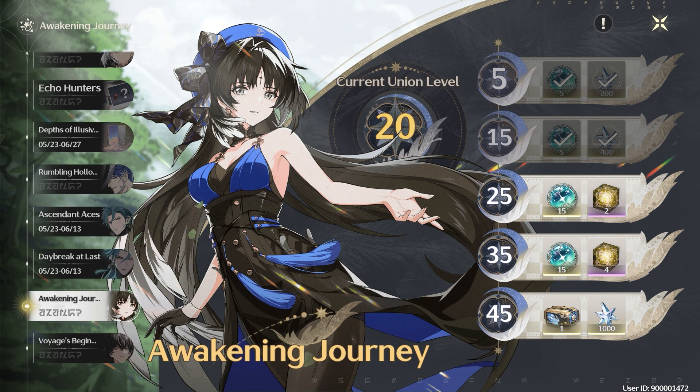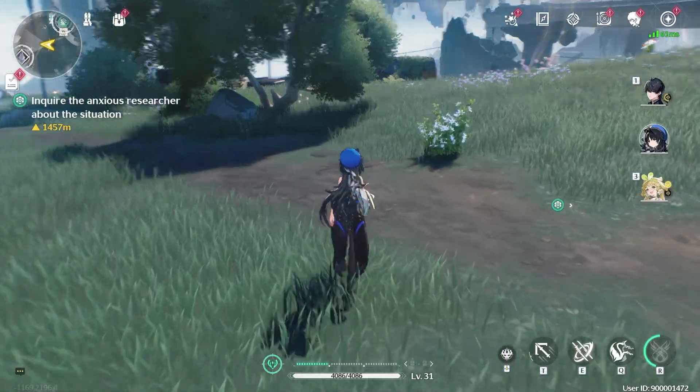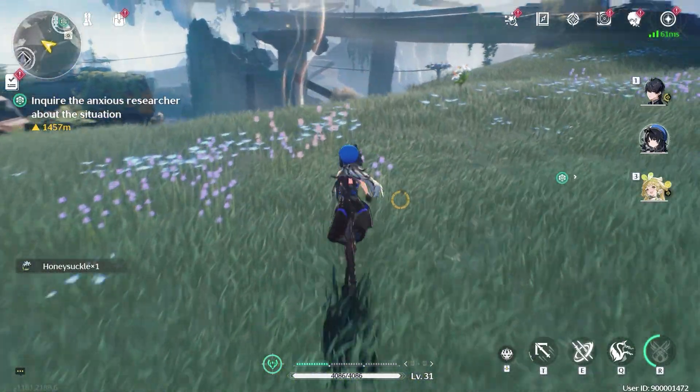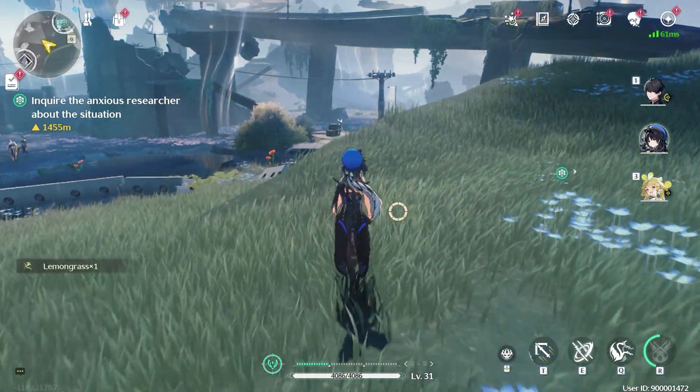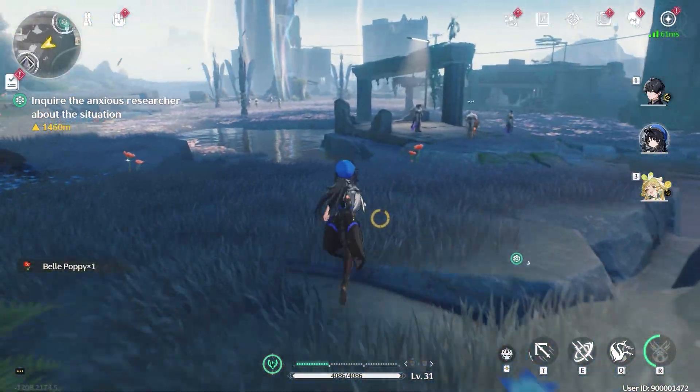Next tip: make sure to loot all the plants, flowers, or any other lootable items you come across in the game. These items are essential for character progression, ascension, and other upgrades, similar to the data bank.